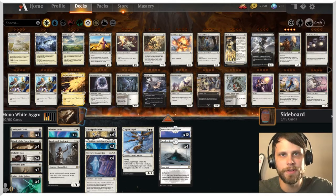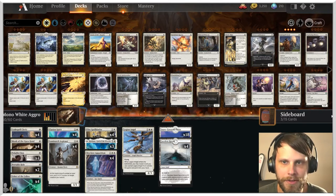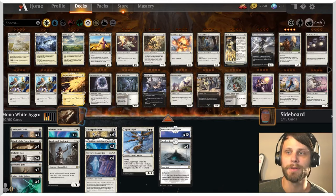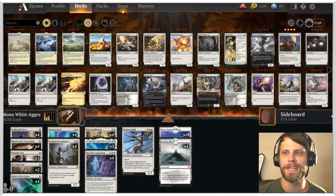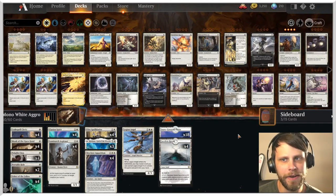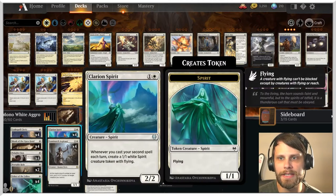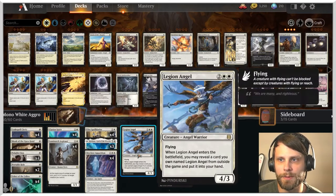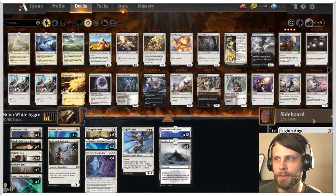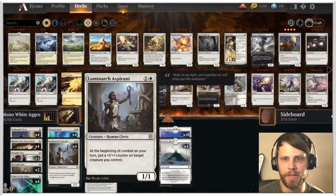Without further ado, let's talk this deck. We're looking at mono white aggro in standard today. I know we've been playing a lot of historic, but every once in a while I like to throw in a little bit of standard. This is a very, very aggressive mono white. We've got a lot of very early drops, with Legion Angel really being the only higher drop. We also have three Legion Angels in the sideboard. Basically three and below is what we're looking at.